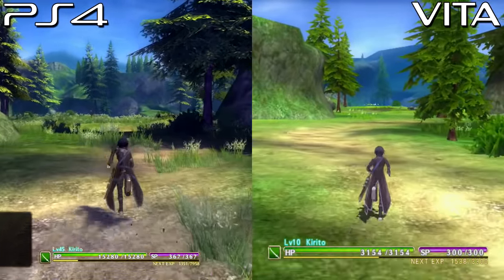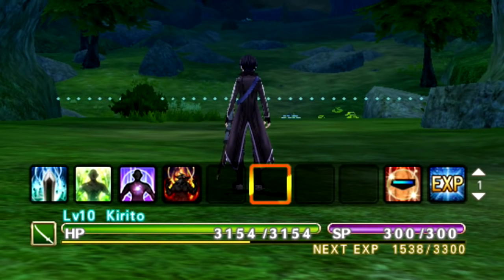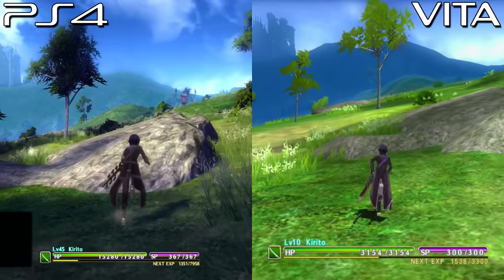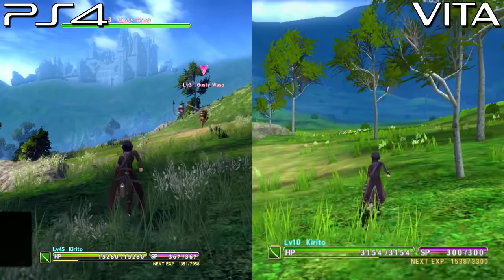That's not going to be the only difference between the PS4 and the Vita version. With the PS4 version, you can have up to two main palette bars displayed on screen at one time, but on the Vita version you're only going to have one. Having two on display all the time is much more convenient than only having one because it gives you the ability to access things much more quickly. But if you're someone that is just playing the Vita version, you'll probably just make do with the one bar.